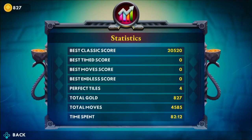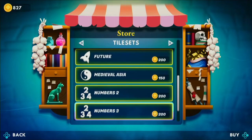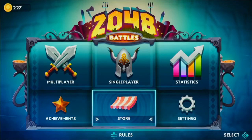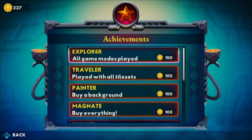There are statistics they can keep track of. There's a store — I have more stuff. I can get future tile sets: numbers two, three, and four. I have 227 gold left — that's like one of my favorite numbers. And then you also have achievements that you can claim for gold if you don't want to actually achieve them.